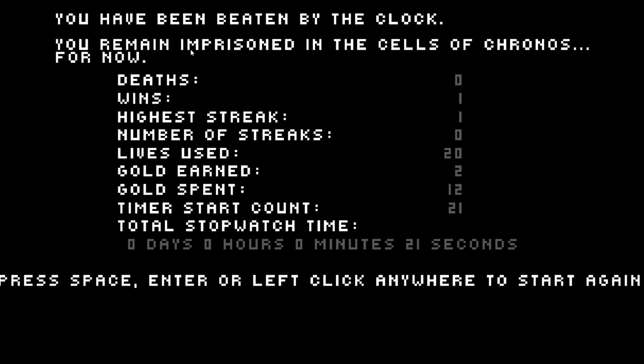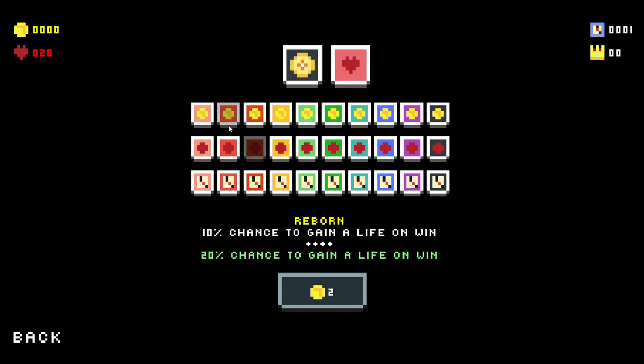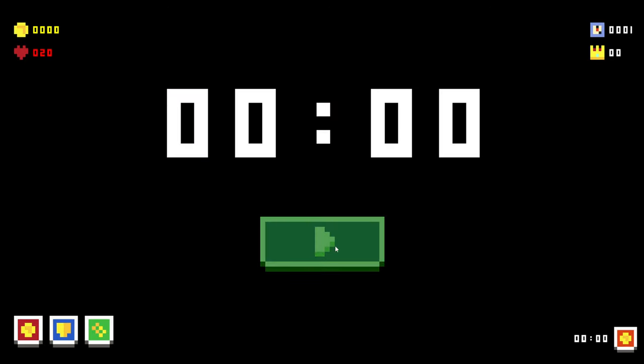You've been beaten by the clock. You remain imprisoned in the cells of Chronos for now. Deaths, wins, streak, desert. Press space or left click anywhere to start again. All right, so we have 20 lives again but we keep our upgrades, as far as I understand.